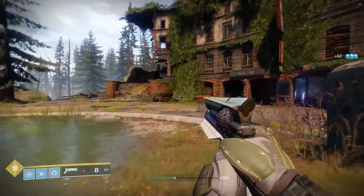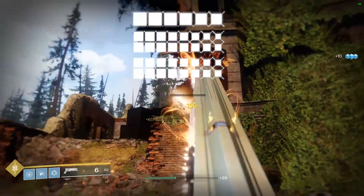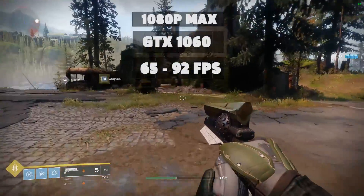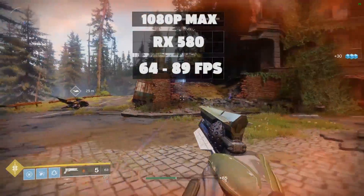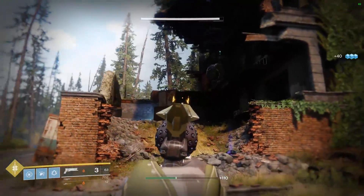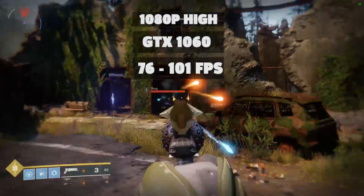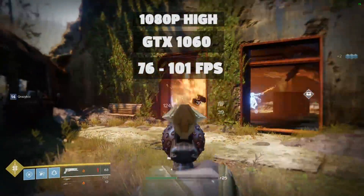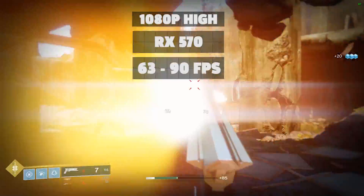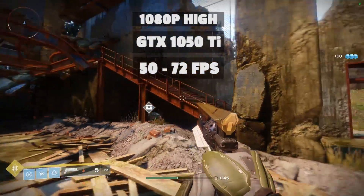For our 1080p max test, we matched the GTX 1060 and RX 580 — they're pretty much neck and neck. Nvidia's card gave us 65 to 92 fps and AMD's card put out 64 to 89 fps. By turning the settings down to high and using HDAO, we can get great frame rates on budget-level cards: the GTX 1060 got between 76 and 101 fps, the cheaper RX 570 yielded 63 to 90 fps, and the even cheaper GTX 1050 Ti netted 50 to 72 fps.